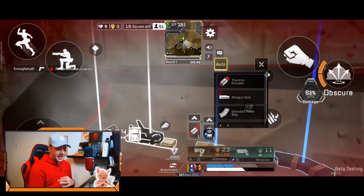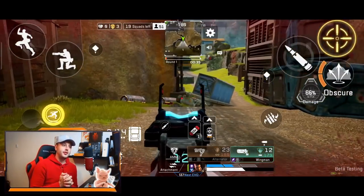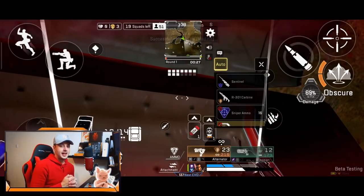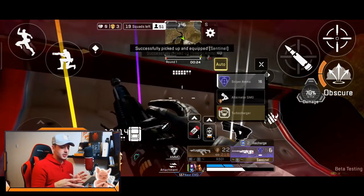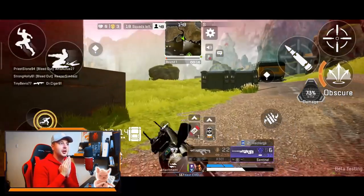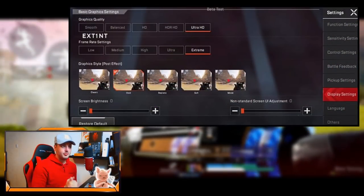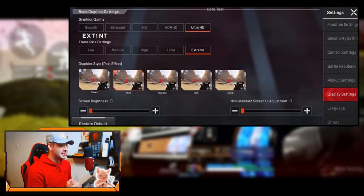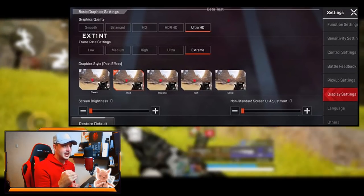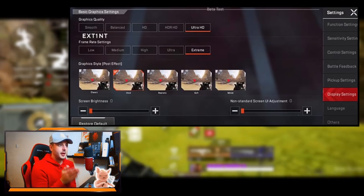Now let's get into the juicy stuff. This is not confirmed, but Indian players have been data mining game files and a lot of the things we've been asking for are already in the files - the developers just haven't put them into the game yet. These probably won't be in the next closed beta, but starting off with the biggest ask: graphic quality options and frame rate settings. From this image you can see a new display settings tab showing graphics quality from smooth to ultra HD and frame rate from low to extreme.